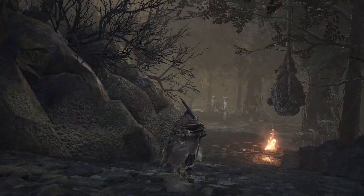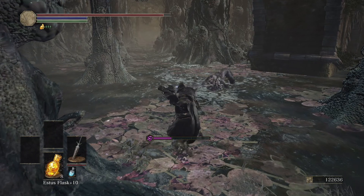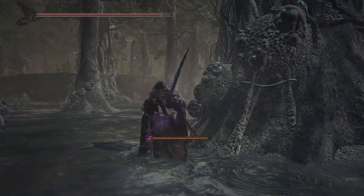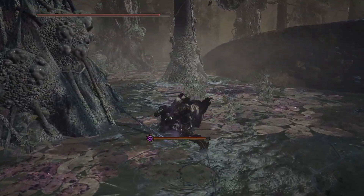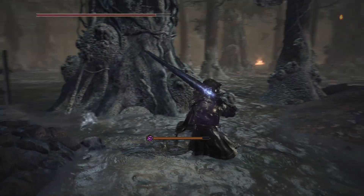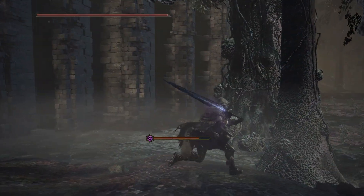Oh my gosh I hate these things so much. When am I not poisoned? Thankfully I haven't run into too many basilisks, so there's a positive. I have a freebie one - some light talent, oh whoa, really? Did I ever have that one? This is the spot where you go up and then do the fight with that one guy. I know my descriptors are on point today.